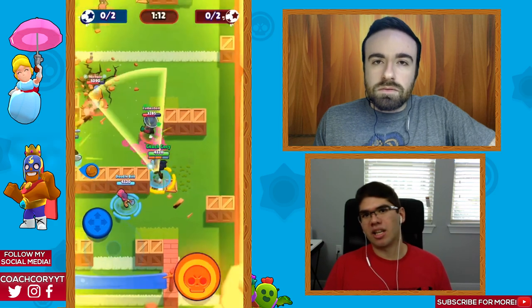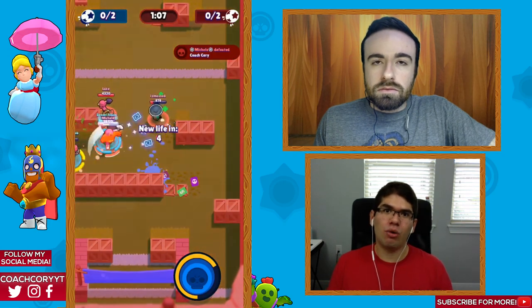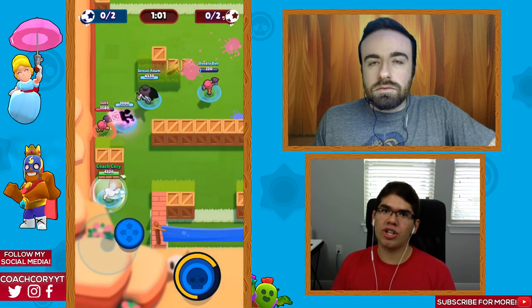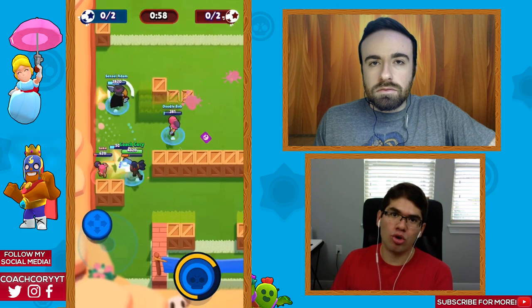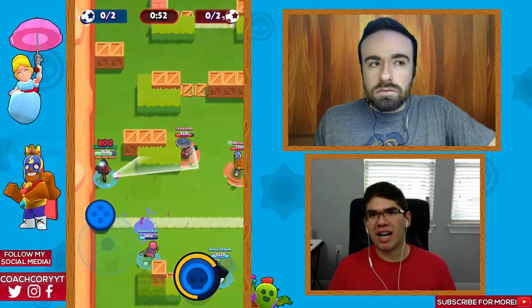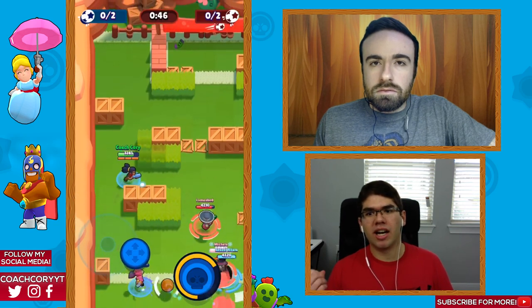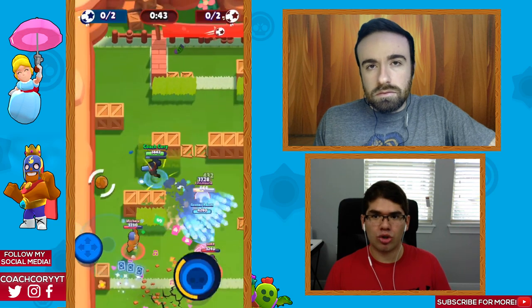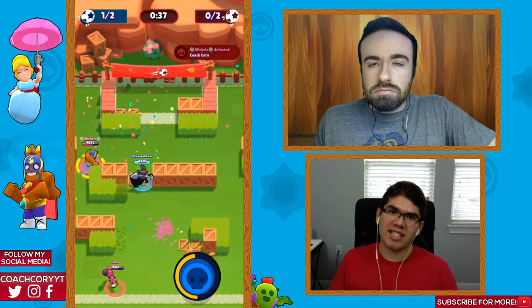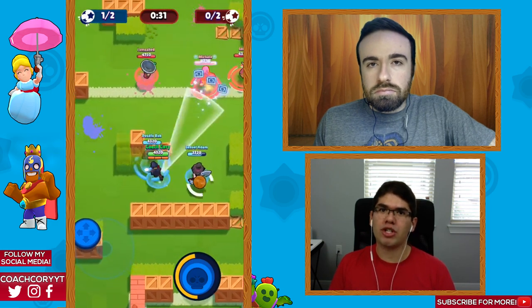The number two role is a defensive player or somebody that can break walls — someone like Colt, Shelly, or even Tara. Tara's more of an offensive player; you can use her super to trap everybody while your goal scorer tries to score. Team comp really depends on the specific map. For Backyard Bowl, you want a Mortis or Primo as your goal scorer. A skilled Mortis can evade defenders and get to the goal.